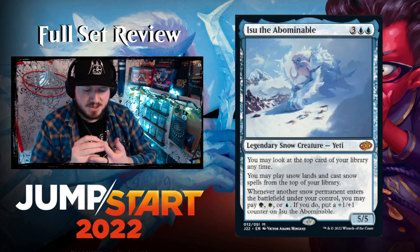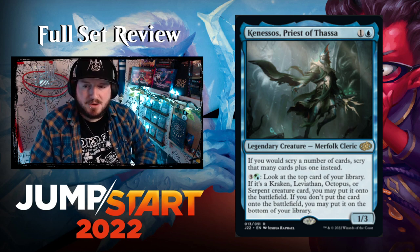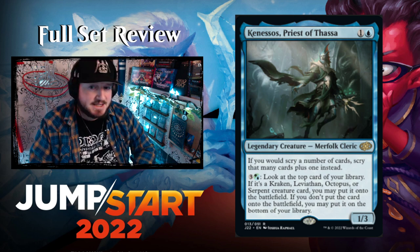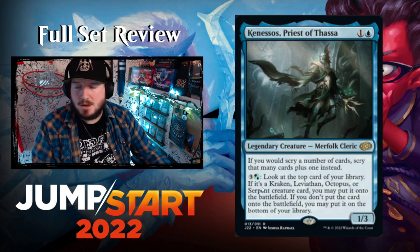Kinosk, Priest of Thassa — one and a blue for a 1/3 legendary Merfolk Cleric. If you would scry any number of cards, scry that many plus one instead. For three and a green or blue, look at the top card of your library — if it's a Kraken, Leviathan, Octopus, or Serpent, you may put it onto the battlefield; otherwise put it on the bottom of your library. This might find a home in the Runo deck since it triggers with the same creature types as Runo and helps filter the top of your deck.